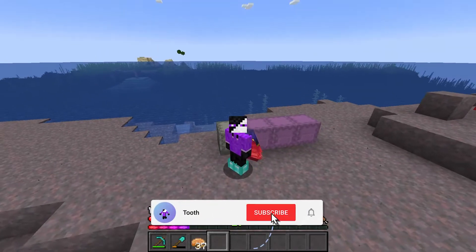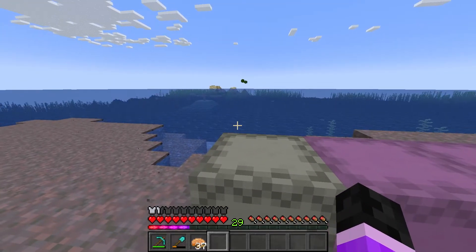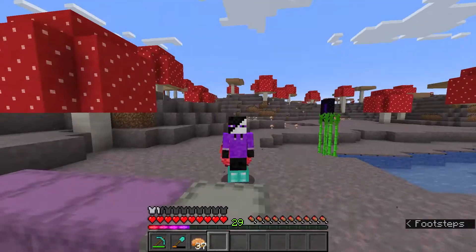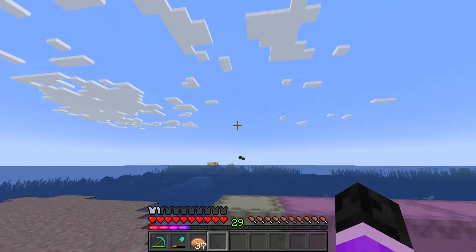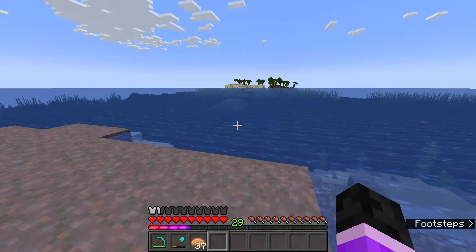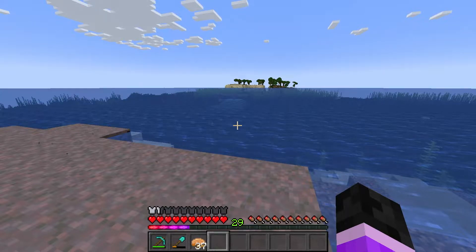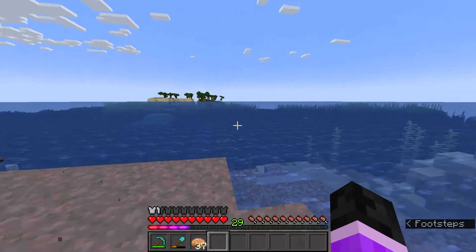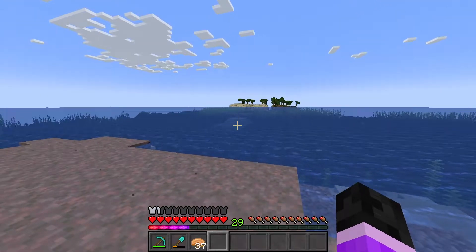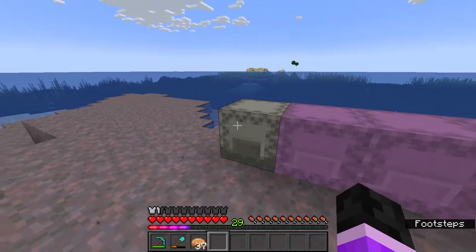Hey guys, welcome back to my episode. I'm gonna be completely honest — I started this video and then decided to redo it because I messed up. Today we're gonna build a guardian farm. The original design is by Choker Craft but I change it up a little bit so I can produce more drops. The original design creates about 55,000 drops per hour; my design is double or triple that.